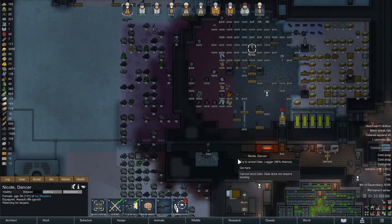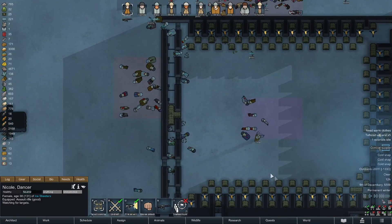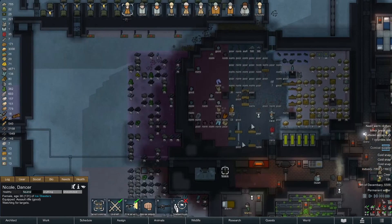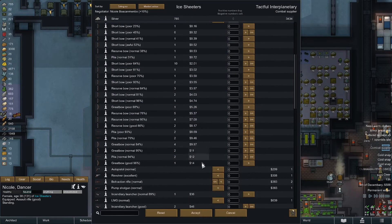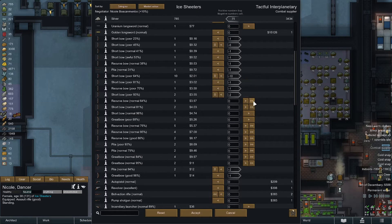I'm gonna have Nicole stand right here and get ready. Arena's going out for another round. Just go in please. Okay — this little pila, we'll wait to hold that. Nicole, undraft. Combat supplier — bam! Let's see if that was worth it. Some of these bows have been sitting outside for a million years, so that's fine.